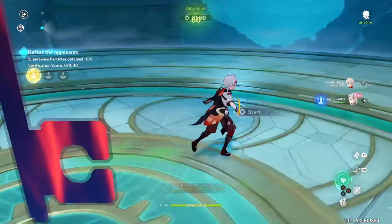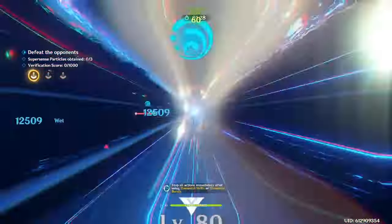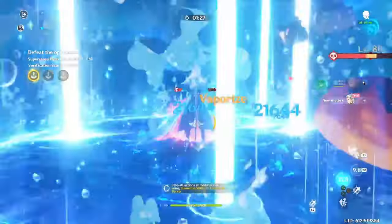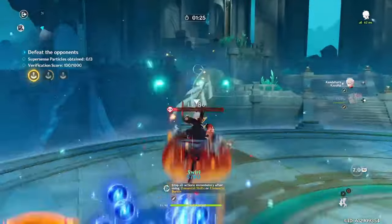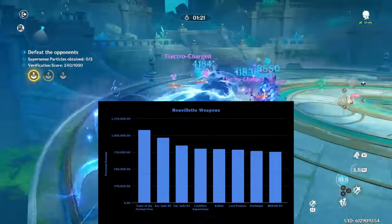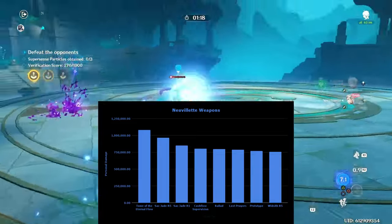Here's everything you need to know to make your Novolet OP without any of the BS. Starting with his weapons, his best weapon is easily Tomb of the Eternal Flow — around 11% better than his next best weapon, R5 Sacrificial Jade.